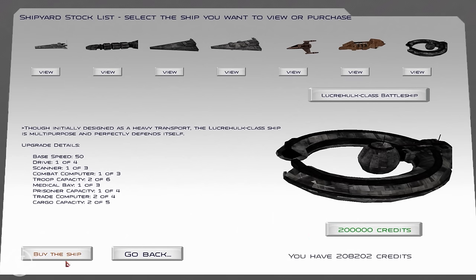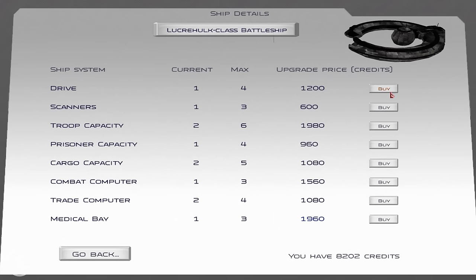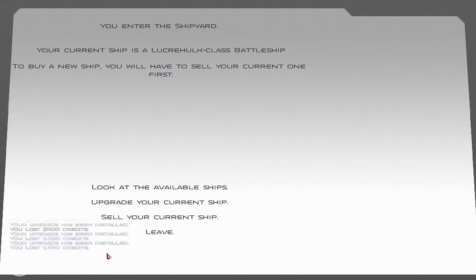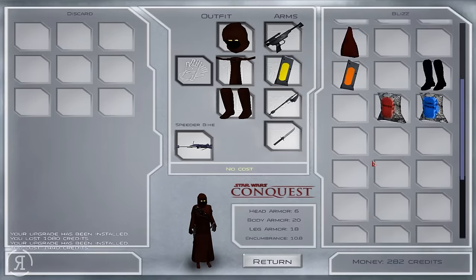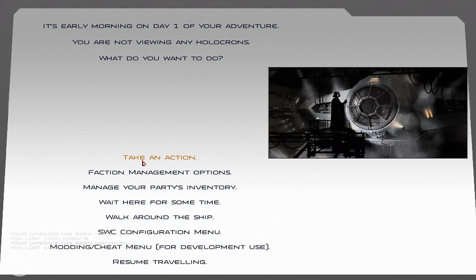We're actually going to buy it. There we go. You can also upgrade it — your current ship is a Lucrehulk class battleship; to buy a new ship you have to sell your current one first. We have 8,000 credits to spend on upgrades. I'm going to upgrade the drive a little bit to make it faster — it is quite a slow ship — and get a little more cargo capacity as well.